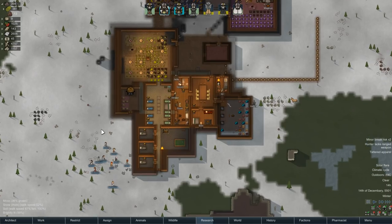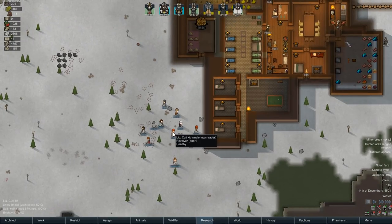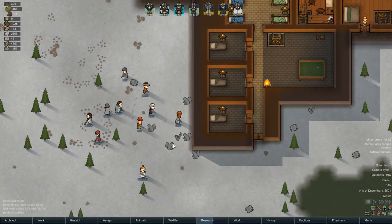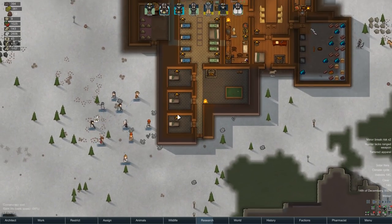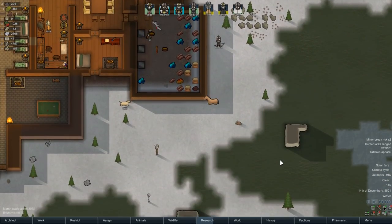Hello everybody and welcome back to RimWorld. I went off screen and turned off the one mod I knew was causing interference - the Giddy Up mod that adds saddles and rideable animals was definitely causing issues. There's no way of knowing it was going to work for this trade route because this one was already on the map after that change was made. But we're doing the best we can with what we got.